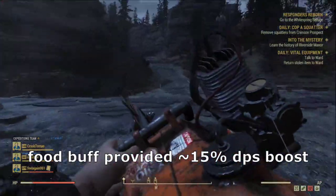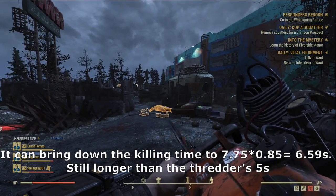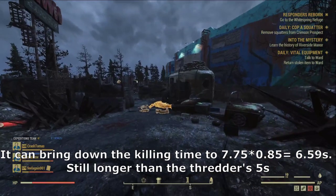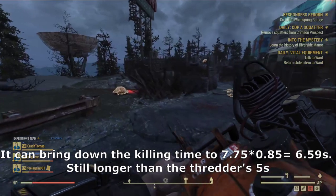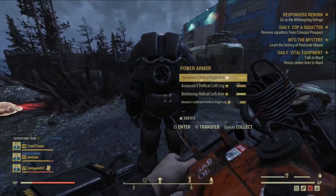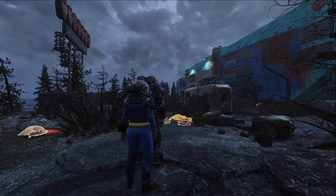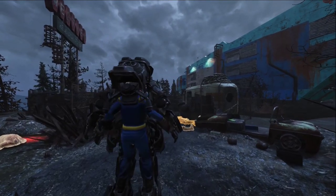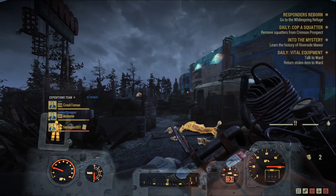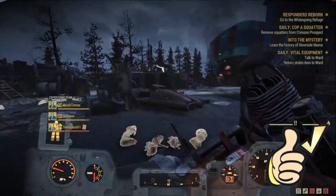That extra 15% DPS boost will bring the killing time of the Mole Queen from 7.75 seconds down to 6.59 seconds — which is still longer than the five-second killing time of the Shredder. The Chainsaw is actually performing on the same level as the Auto Axe, so even with food buff, the Shredder still wins. Officially, the Shredder is the champion of auto melee weapons. The newly added Auto Axe is disappointing. There may be changes before the PTS goes live — since there's still a long way to go until September. If any changes happen, I'll do another video to give you an update.